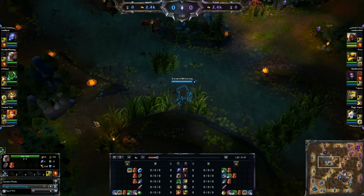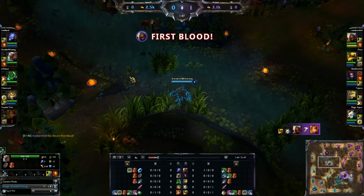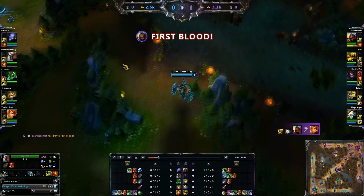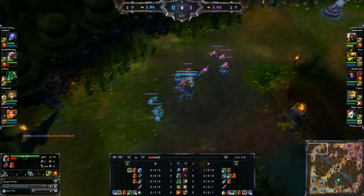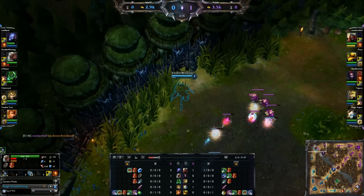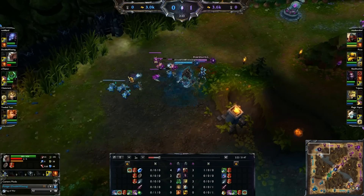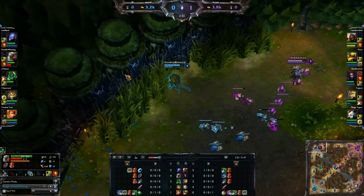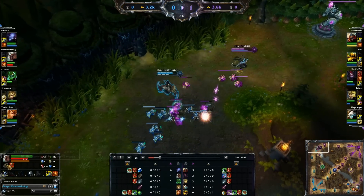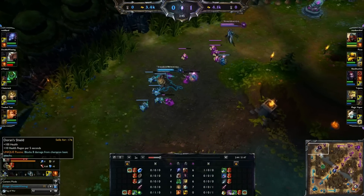To go over my Runes and Masteries: I am taking Flat AD Quints, and then Armor Penetration Reds. And then Armor Yellows and Magic Resist Blues — pretty simple stuff. I actually really liked starting Doran's Shield before and decided to give it another shot here. The reason I really like Doran's Shield is it gives you 100 health and 10 HP regen per 5 — after they buffed it, the regen's actually really nice.